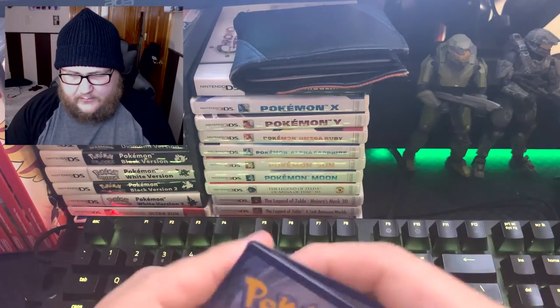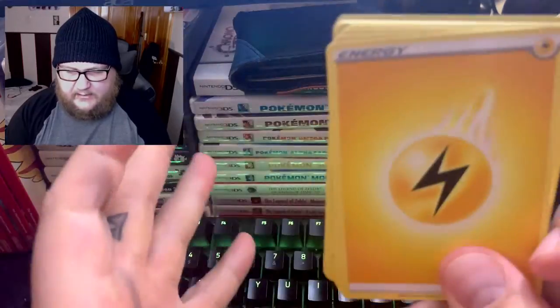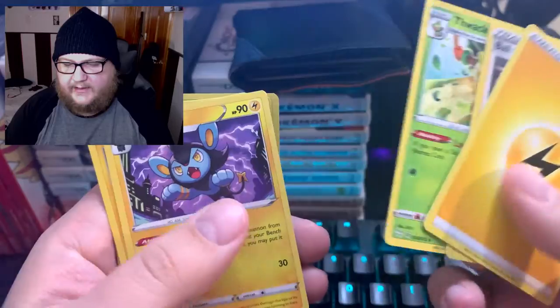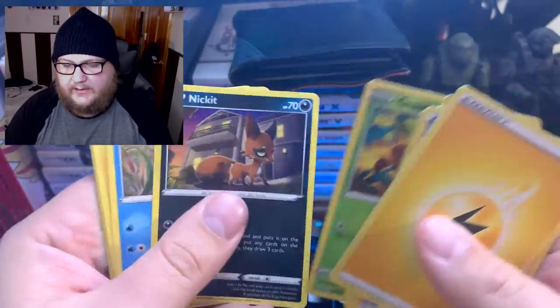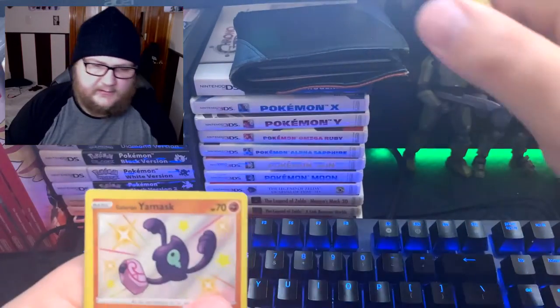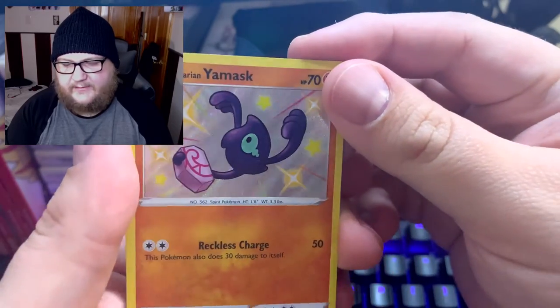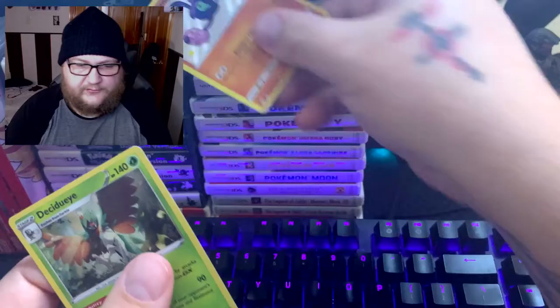Pack two: fighting and lightning energy. Ball Guy, Blacephalon, Lucario, Morpeko, Rookidee, Nick-it, Chewtle, Morpeko again — and we got our first shiny! Masquerain — that's actually pretty cool. I'm pretty sure I don't have that one.